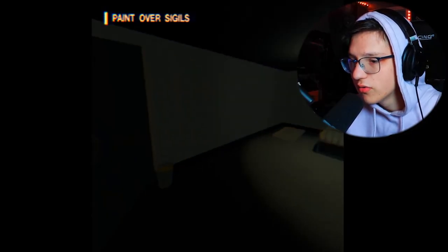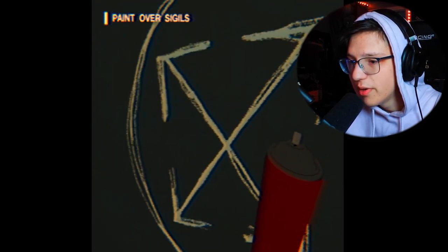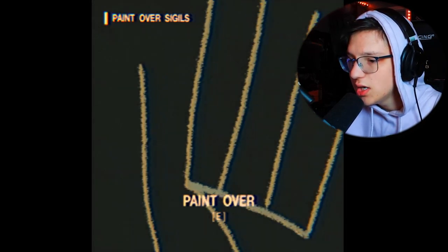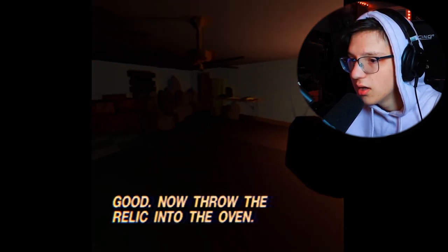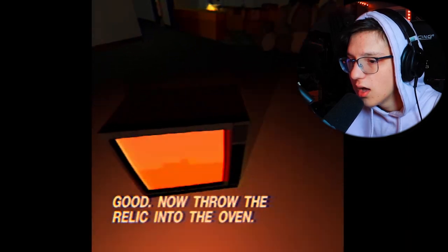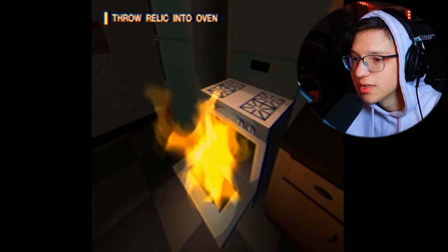He's banging on the door so we've got to paint over the sigils. Let's grab the light bulb up here — throw it in, paint over this sigil. We paint over the sigils. Then right after this part is where 2.0 comes in and everything is different — I don't know anything that really happens after this.